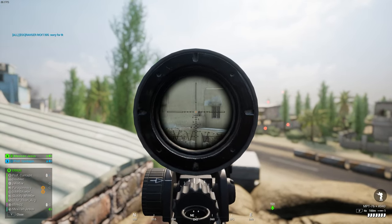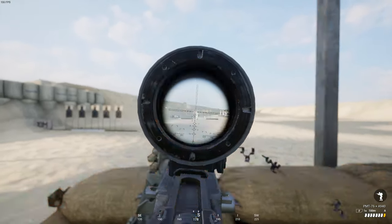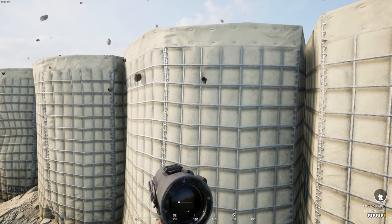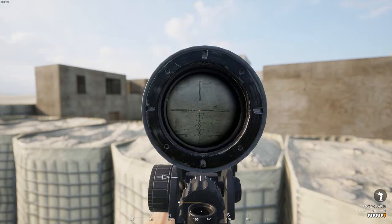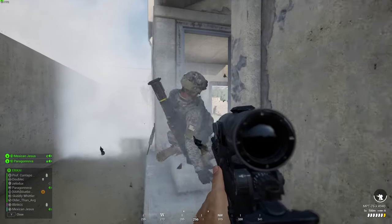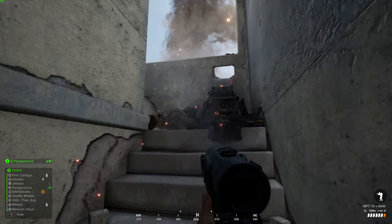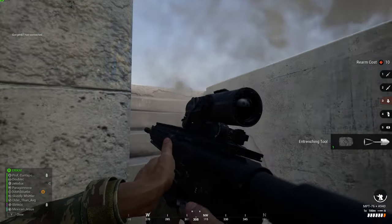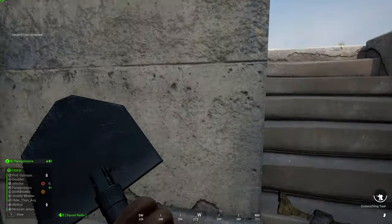The A940 optic seen here comes with the infantry and the MMG for the Turkish forces — it's essentially the same as what comes for Australian forces, except this one is a 1x4 variable zoom, which makes it incredibly useful. Full auto can work if you're two feet away from someone, but using this optic to its full potential in single fire is going to be the bread and butter, especially for the rifleman kit.